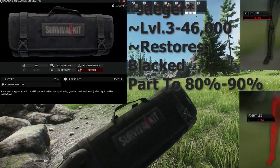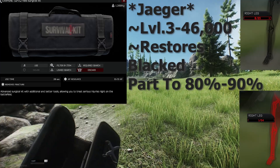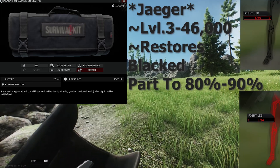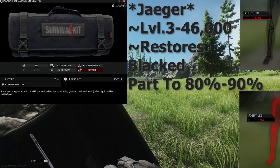The better of the 2 surgical kits, the Surv Kit, can be unlocked at level 3 Jaeger for 46K after a quest. It takes 20 seconds to use, has 15 uses, can remove a fracture per use, and restores 80–90% HP of a body part that is lost.